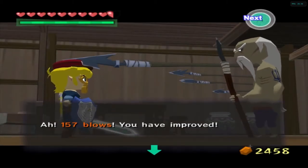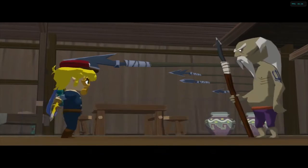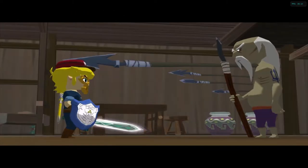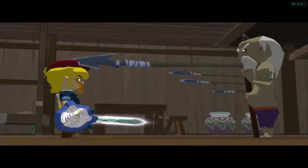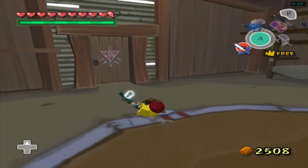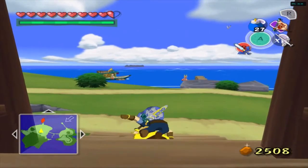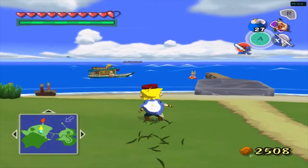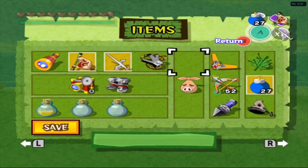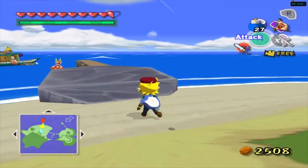Oh, 157 blows — I have improved. 'Page no more, now you are a knight. Take this with you.' I don't think that the Hurricane Spin is a progress item. Progress items are items that are required to beat the game, I believe. You don't really need it to beat the game, I don't think. But I kind of want to get it — this is one of the things we haven't gotten yet.